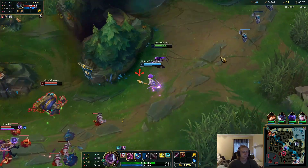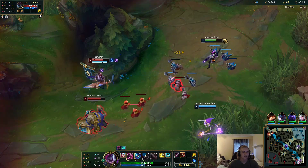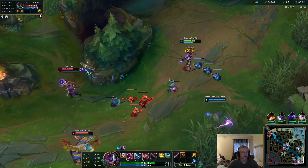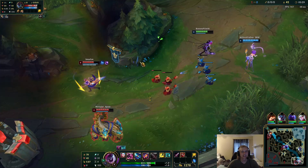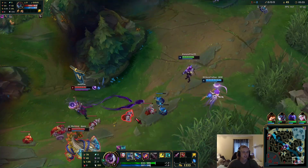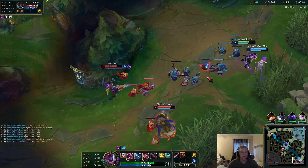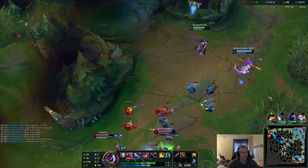Same idea with Caitlyn Q late game — the only time you should Q is if they're running out of your range and you're finishing them off, or you're E-Q-ing mid-fight. The cast time of Caitlyn's Q is about the same as an auto attack, so you're locking yourself in place to deal less damage than a crit auto would do — and you're making yourself an easy target when you lock in place with Caitlyn's Q.